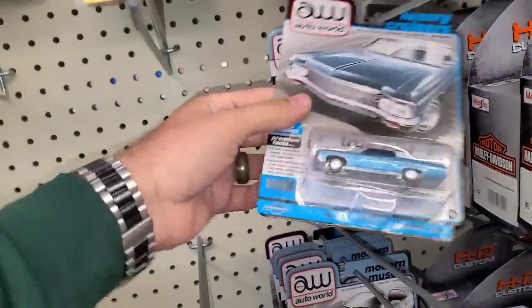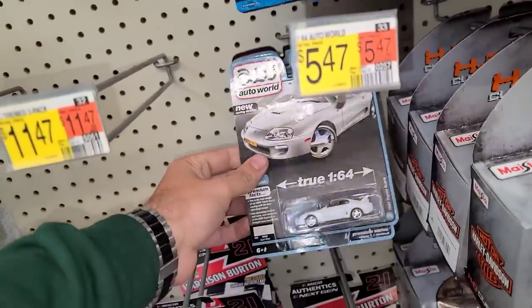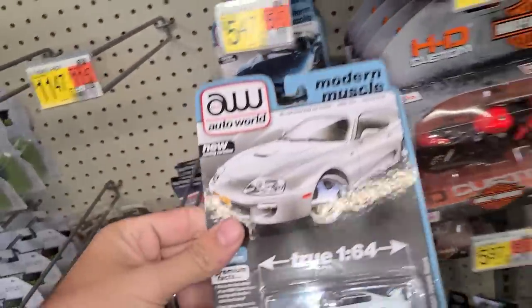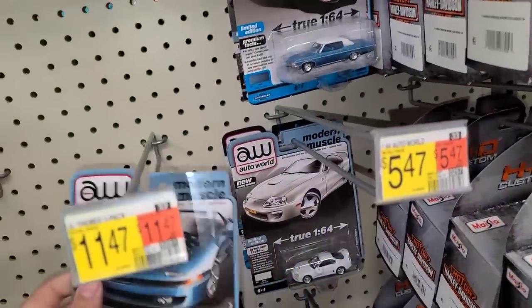Look down here — we got some new Auto World. There's the Mitsubishi 3000 GT, that's a super hot one. We got the Impala Custom Coupe, another 3000 GT, a real hottie. The Supra in all white looking really nice. Another 3000 GT, another Supra in white.